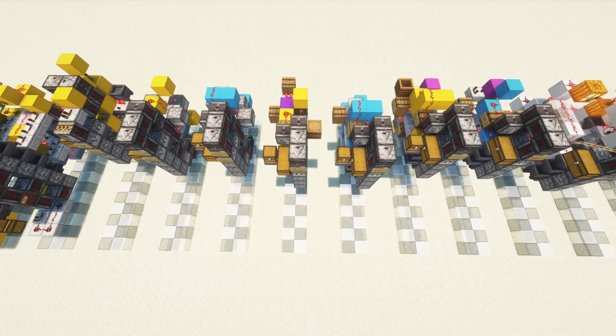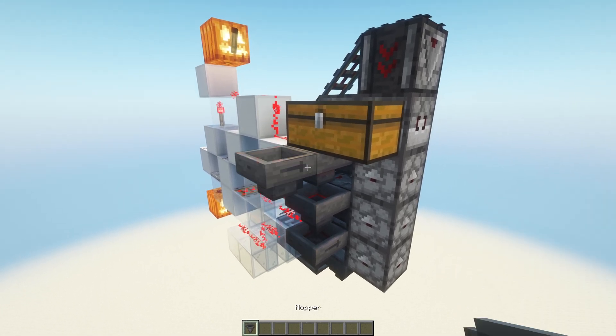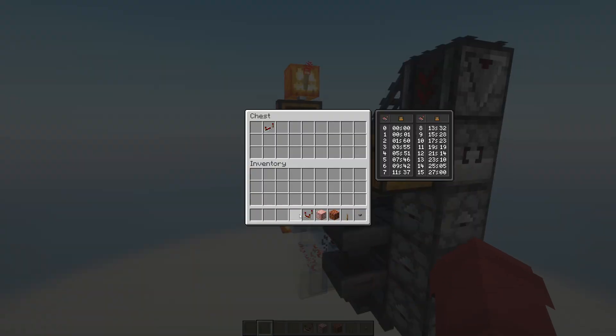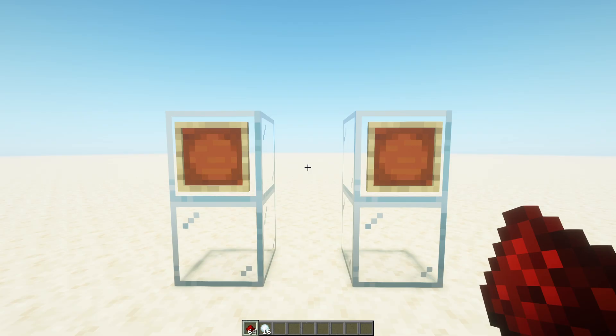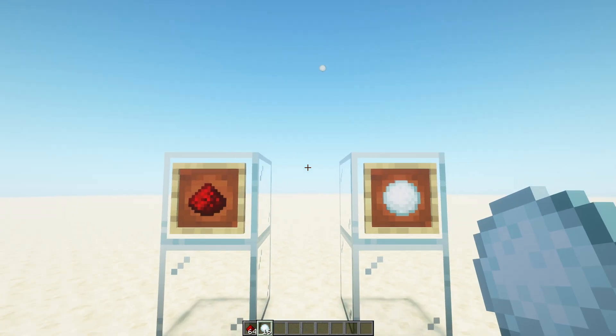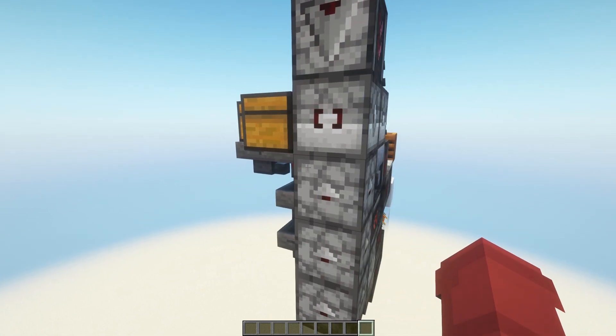A quick overview for those who are new here. This is a categorizing item sorter. This multi-item sorter, known commonly as the Miss, sorts multiple types of items into the same chest. It sorts 64 stackables and 16 stackables. Non-stackable items will pass through, though it's recommended you pre-sort them out beforehand.